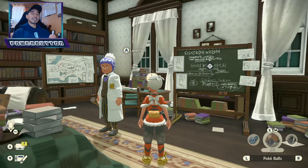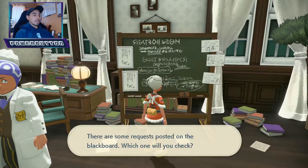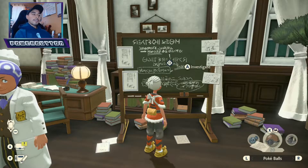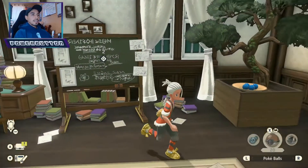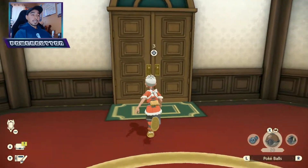First things first, you're gonna want to be in Jubilife Village at the Galactic building. Go to the blackboard right behind Professor Lavington and accept the quest — it's Quest 92. I've already accepted it, but it is called A Token of Gratitude.